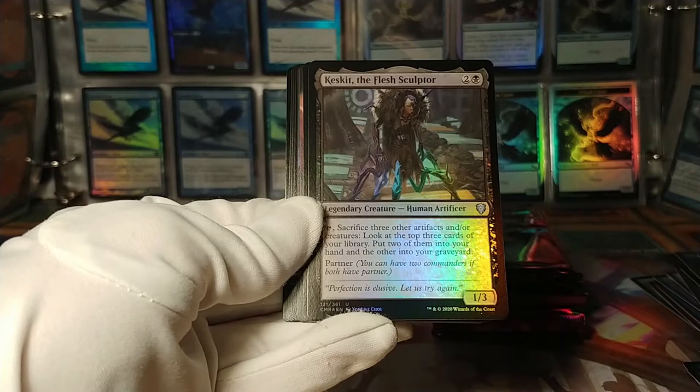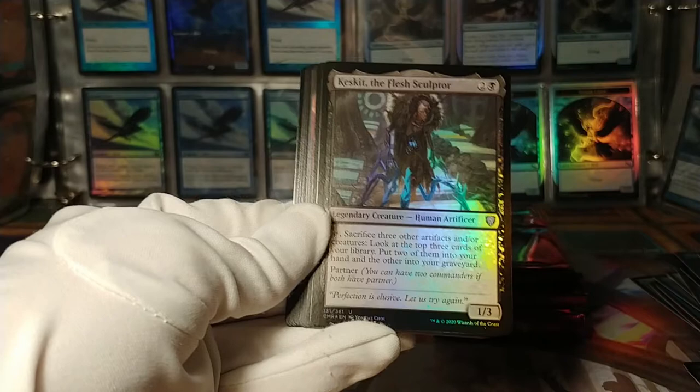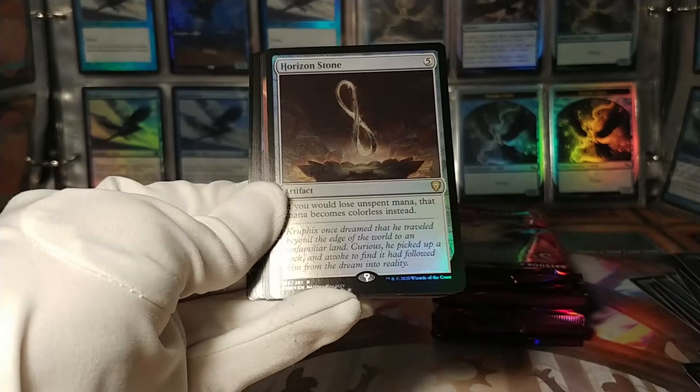Keskit, the Flesh Sculptor: sacrifice three other artifacts and/or creatures — look at the top three cards of your library, put two into your hand, the other into your graveyard. And with partner. It's costly — you've got to sacrifice a lot of stuff to use this guy — but he draws a lot of cards too.